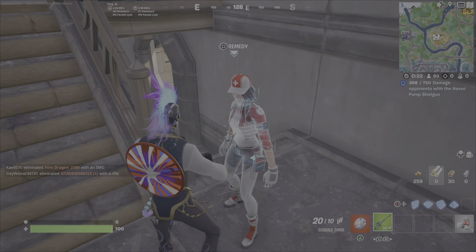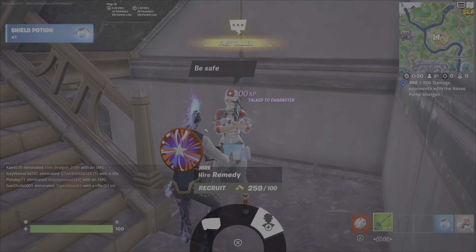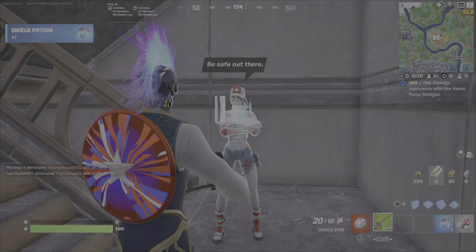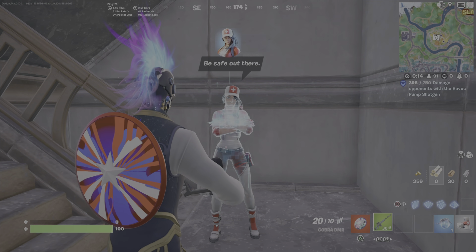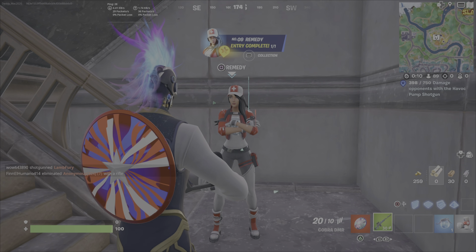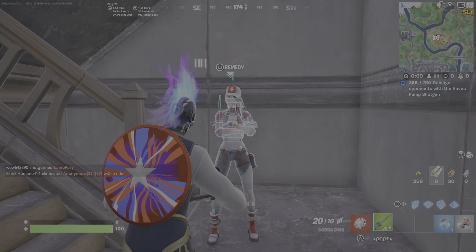There's that icon that does tell us that we'll be able to hire this NPC. I'm going to land on the top, change things up, grab this chest here, got that Cobra DMR — love that weapon. Then I'm going to head on down here.